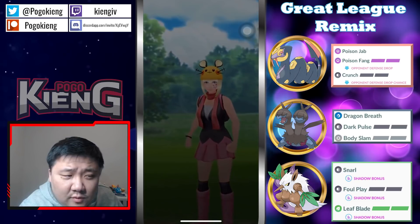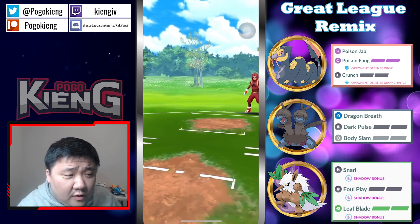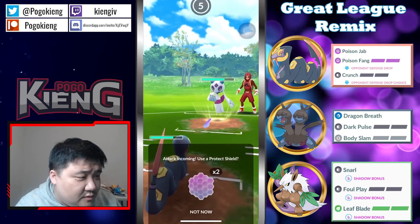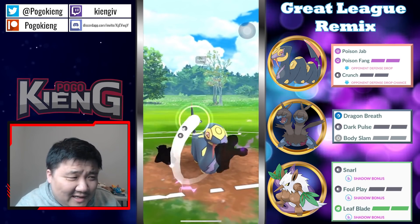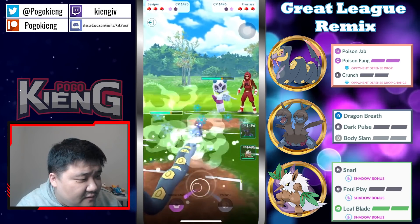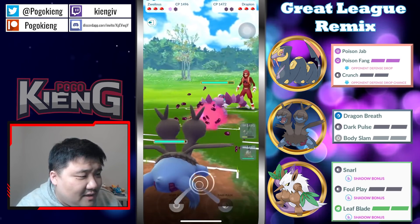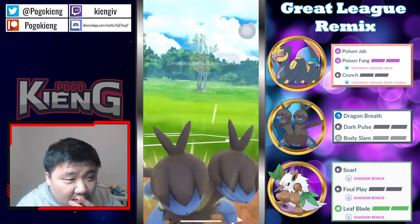Very nice play. I think it was questionable staying in and throwing the Poison thing. Going into the third and final set — this is honestly probably the toughest lead for this team to deal with. Going to go straight for the Crunch. I think you bait on this — they did get an extra move in, so there's a CMP tie to the next one and defense did fall. Going to throw the Poison thing. They both switch.